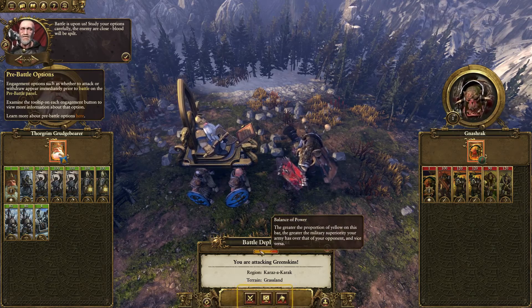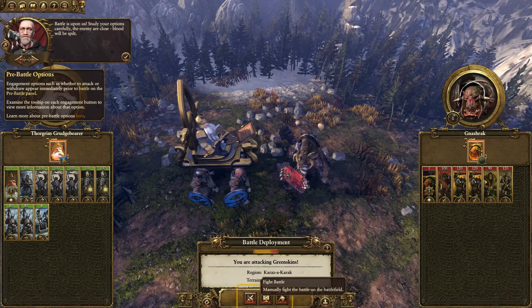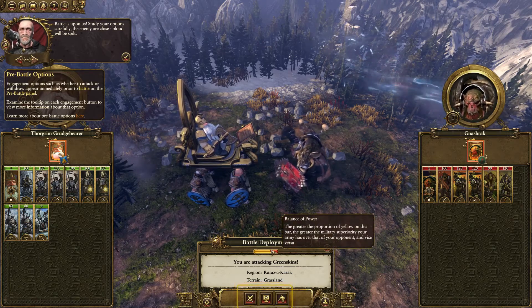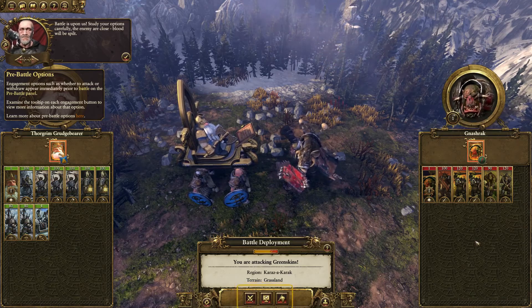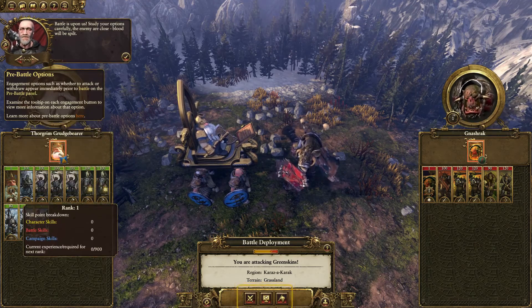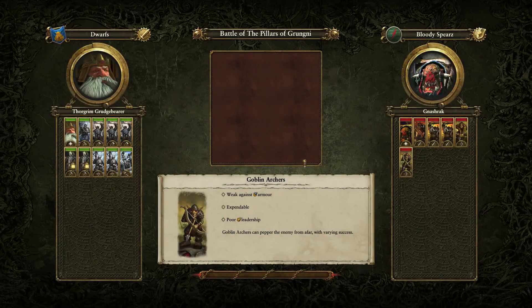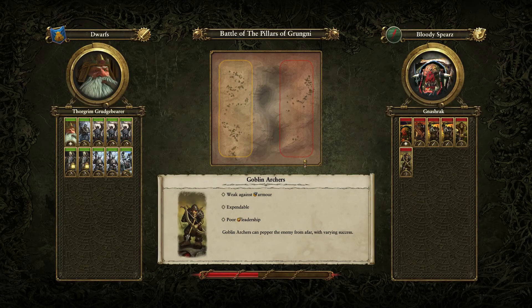The pre-battle actions are pretty simple. We could either go and play the battle manually on the battlefield, go for an auto-resolve, or retreat. Seeing that we are actually pretty likely to win, we could go for an auto-resolve. But to be honest, I'd rather fight it on the battlefield - that's basically what you want to do here, that's the thing that everybody wants to see. We're going to use auto-resolve in later stages of the game, mainly because sometimes it's just not worth it.